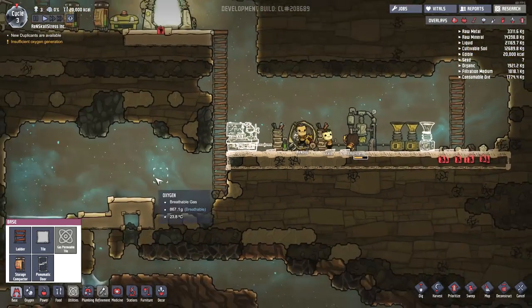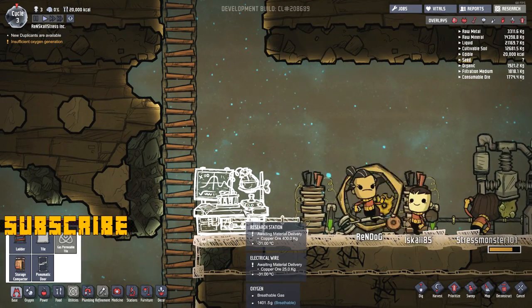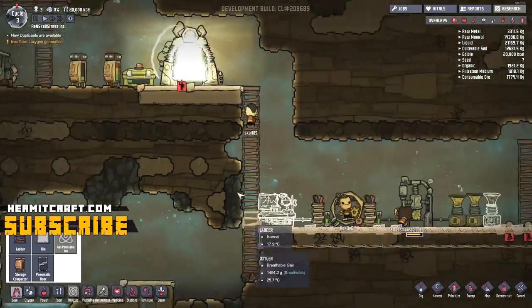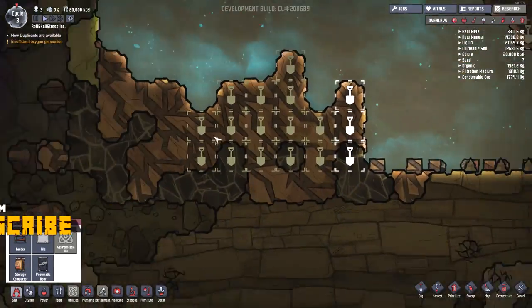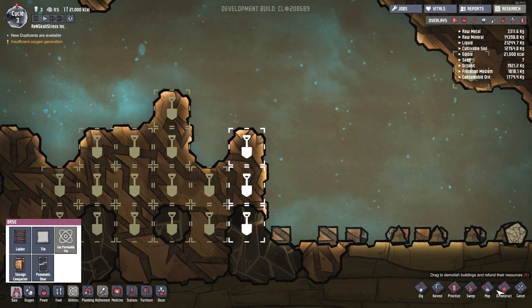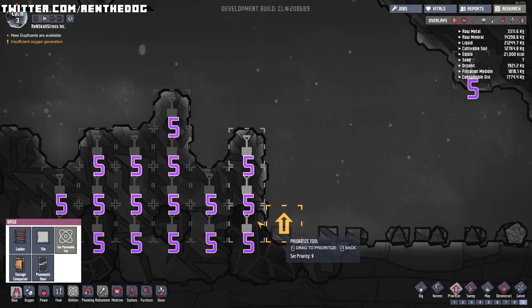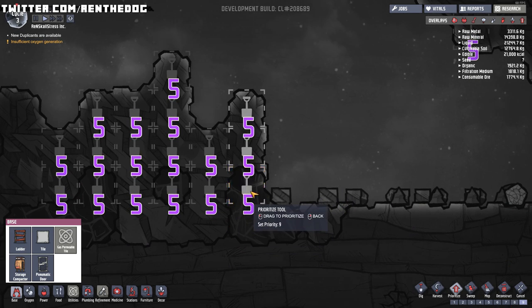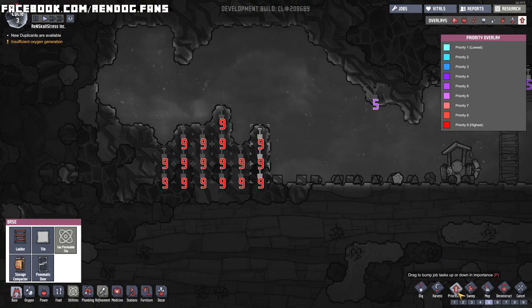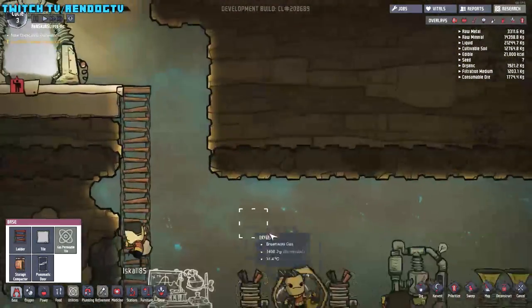We can't really do anything until this research station is built. It requires 400 kilograms of copper ore, and that kinda worries me. We haven't mined out all the copper over here! I think this is a good opportunity to use the prioritized tool — I can set the priority of this task to 9. Hopefully that's going to make me go and harvest that copper.